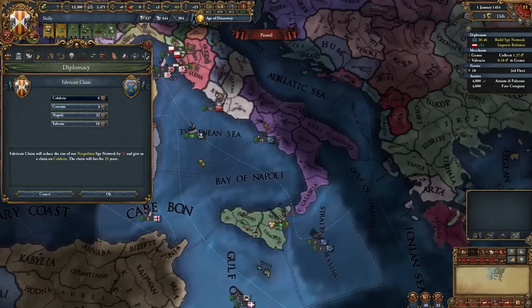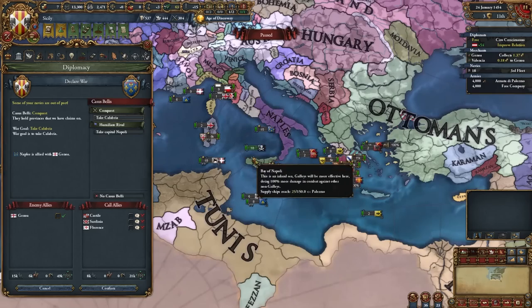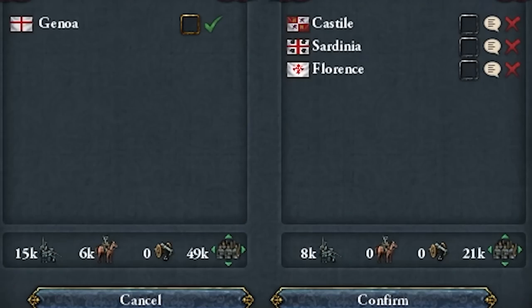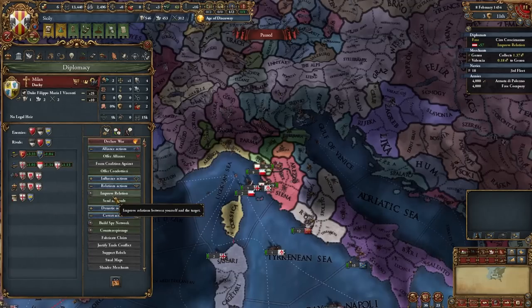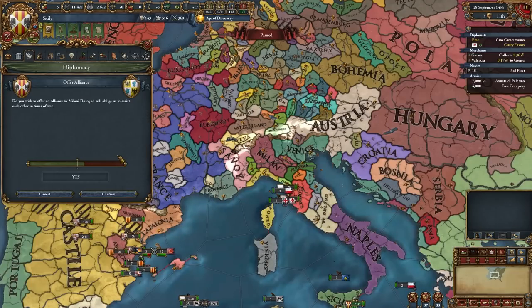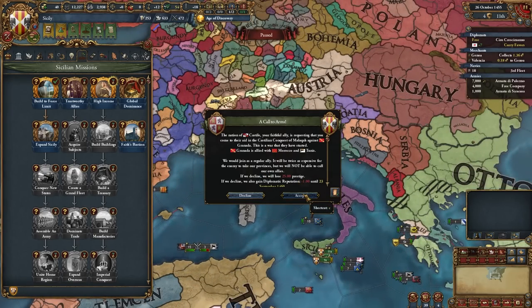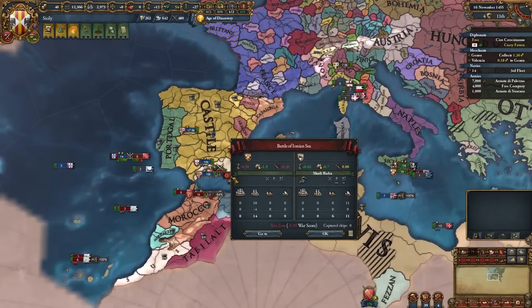Let's fabricate a claim on Calabria — it would be easy to hold. I need more allies. Milan — Milan is a pretty good ally too, let's try to ally it. Yes, here it is, new friend! I like making friends, they always help you. Well Castile, of course I'll help you, no questions asked. I think they won't even reach me — they did. Well, I'll build new ships, no problem here.